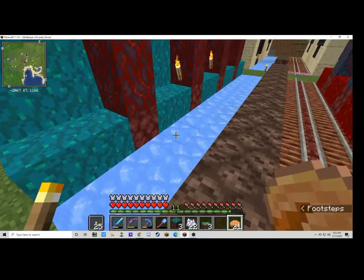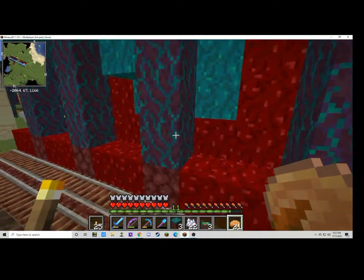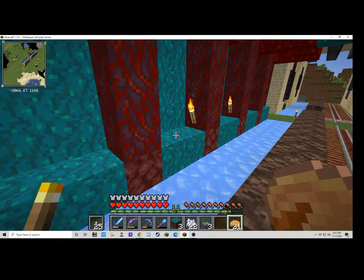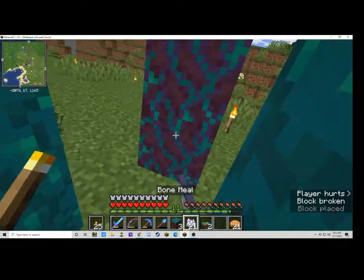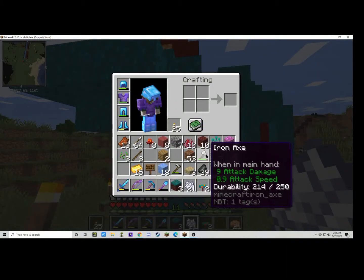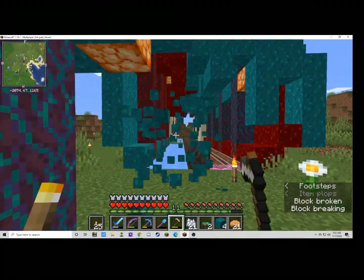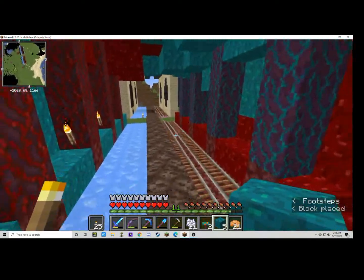So obviously you've got to put down all of these blocks, but the sides and the roof can be grown. This works inside a cave, or it works really well out in the open when you have those long, long stretches of just nothing there. The mushrooms grow really quickly. You only need one, maybe two. And anything that hangs down, you can harvest and use those to fill in the background. Mobs won't spawn on this.